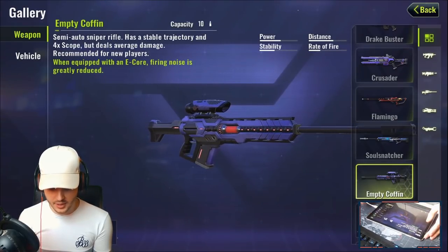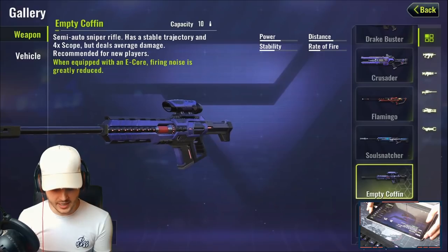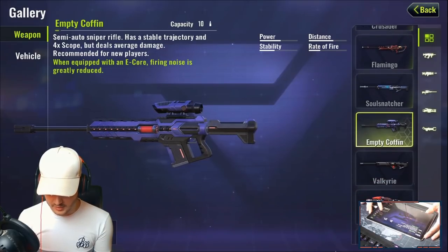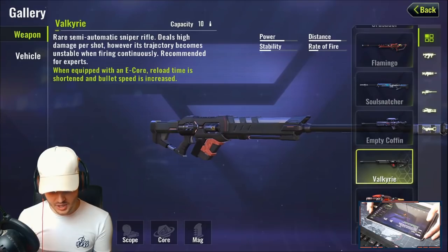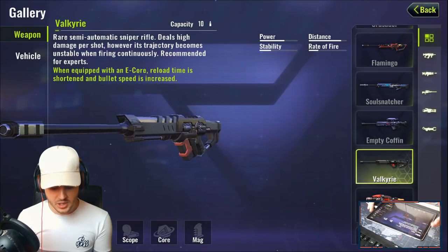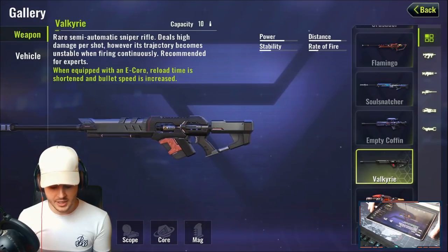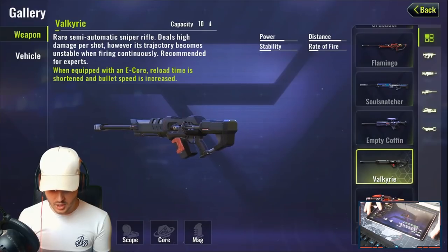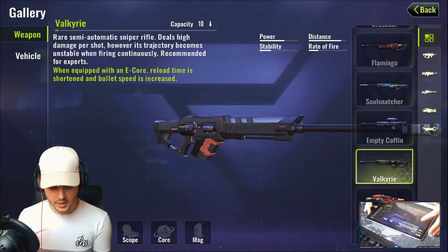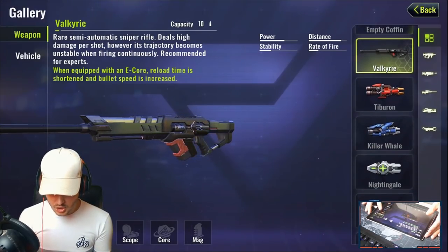The Soul Snatcher combined with an E-Core and thermal sight is incredibly powerful. Next is the Empty Coffin — a semi-auto sniper similar to the PSG with a 4x scope automatically equipped, though it deals average damage; with an E-Core, fire noise is greatly reduced. The Valkyrie is another semi-auto sniper with the highest bullet capacity at 10 rounds per magazine, dealing high damage per shot. Its trajectory becomes unstable when firing continuously — recommended for experts. With an E-Core, reload time is shortened.